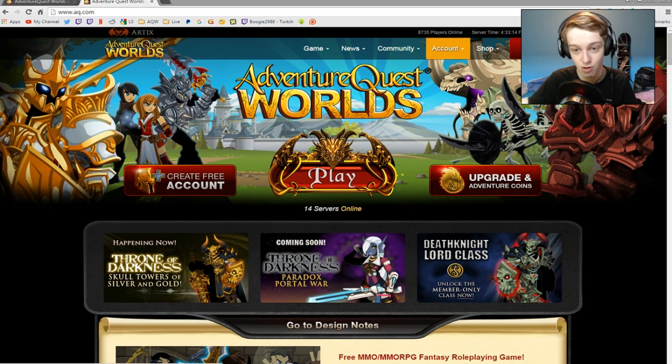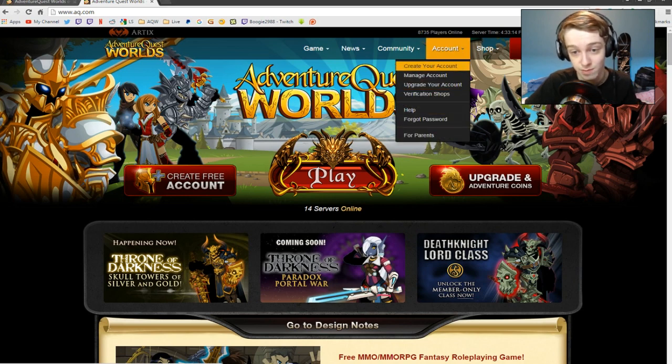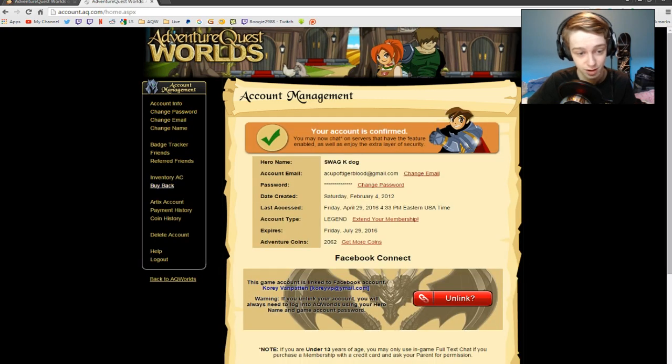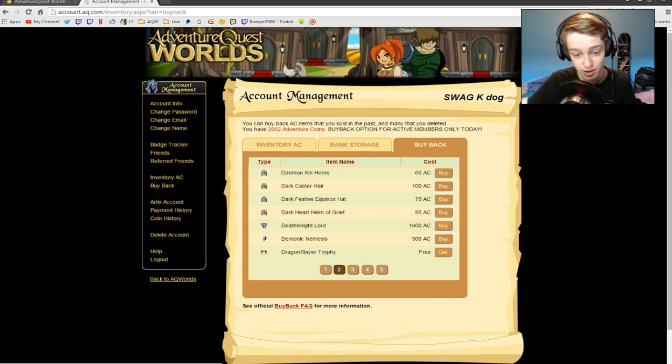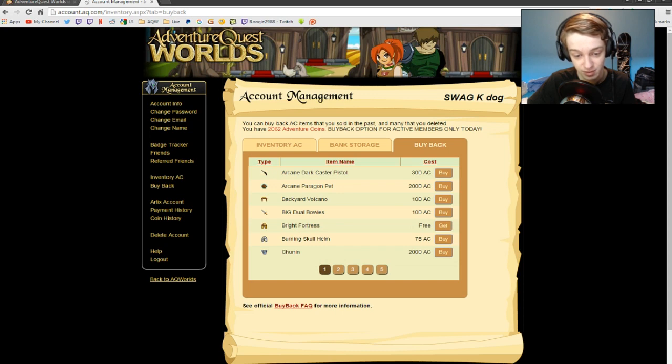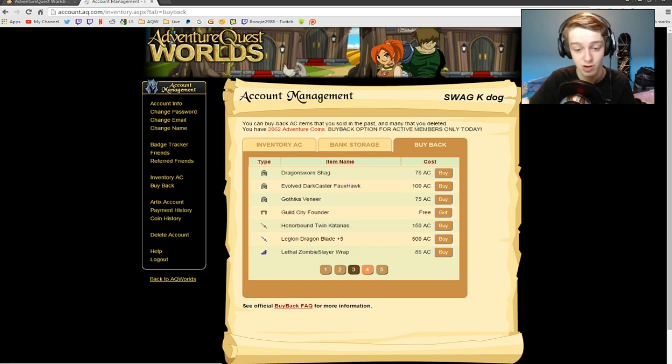Being a member right now, to get to the buyback shop, what you want to do is go to your account, go to manage account, log into your account, and go to buy back. Now here is every single item that you can buy back — it's a crazy amount. Depending on how long you've played the game, of course. I have classes like Chunin which I'm going to get as soon as the May package comes out. I'm not gonna buy ACs until the new package comes out. Arcane Paragon pet — if I want to rebuy that, pretty cool stuff. Here's all the items I can rebuy in case anyone was curious.